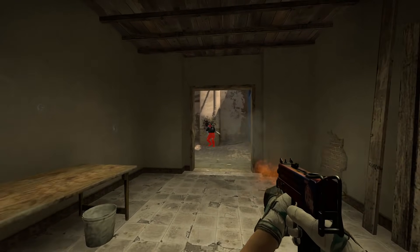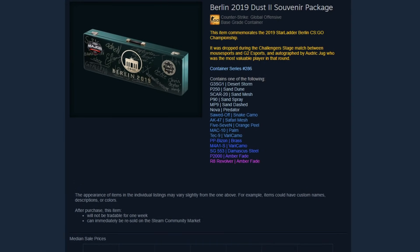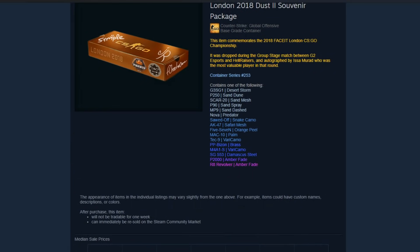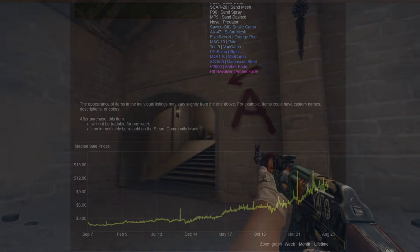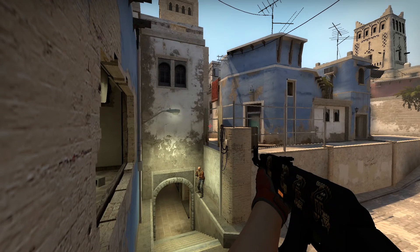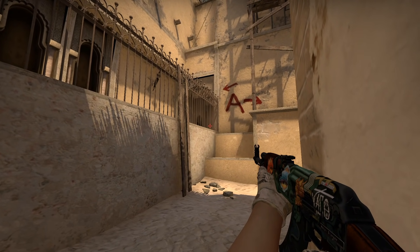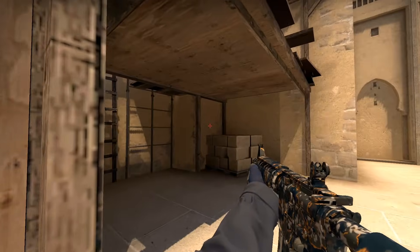Souvenir packages are a bit more difficult since there hasn't been a major in a really long time. Looking at packages from the most recent 2019 Berlin major shows a consistent increase in price, and the London 2018 major is surprisingly similar — it took a bit longer to get started increasing, and it looks to have started increasing more drastically the longer this major got delayed. They should definitely take a hit when the next major's souvenir packages come around, but if you're comfortable holding them as a long-term investment, they seem to pay off. With past souvenir packages already at a decent price since there hasn't been a major in so long, I think they're going to be a pretty solid investment this time around.